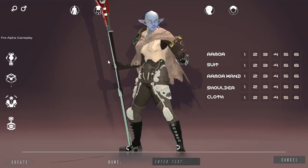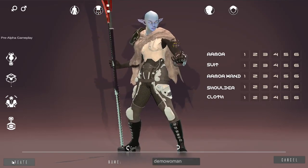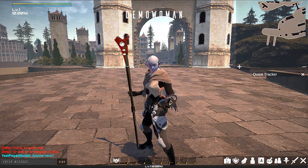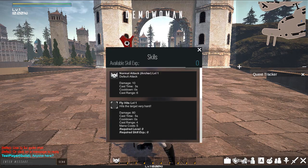Now that I have my protagonist ready, we can begin. Let's have a quick look at the user interface. In the bottom right of the screen, you can see the important buttons that will help you to control the game.